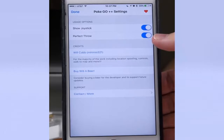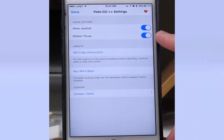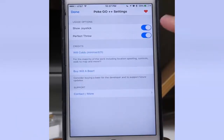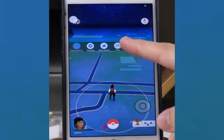Right now, Perfect Throw is only working some of the time, not every time, so keep that in mind. Also, a big shout out to Will Cobb, who is the developer of this tweak — it's absolutely amazing. You can donate to him by tapping right in the settings, which is definitely recommended if you use this daily. Go ahead and tap done with both options enabled.